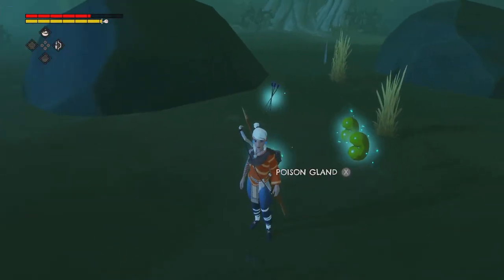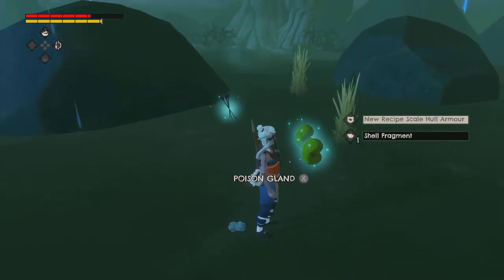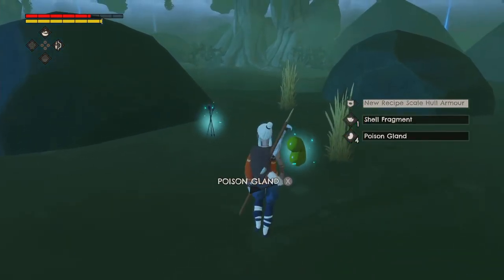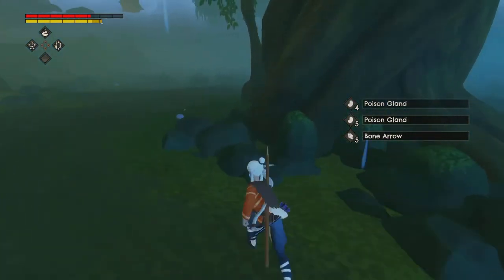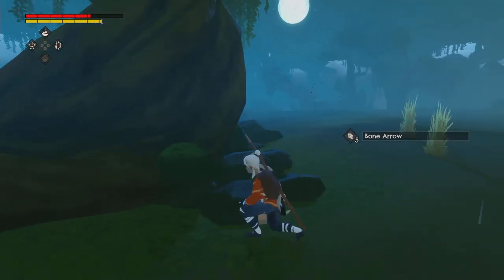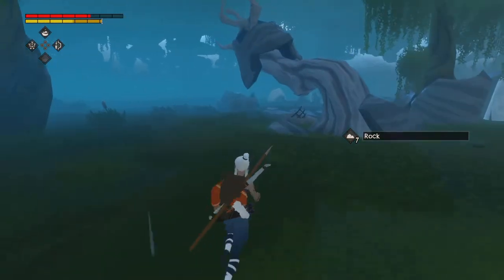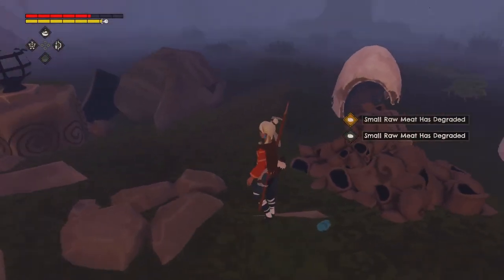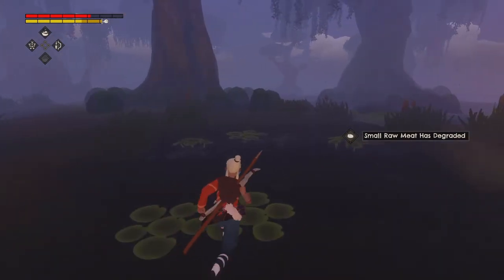What did we get from this? Shell fragment, scale hull armor — that's going to be nice — and poison glands, and five arrows back. I think we did all we could on this island, except perhaps for the destroyed village. I'm thinking there is a riddle here — if there is, I'll think about it while we travel along with our boat.